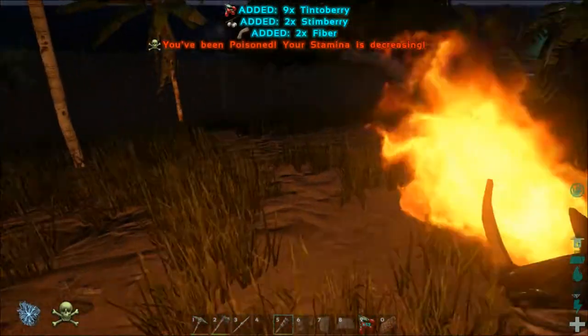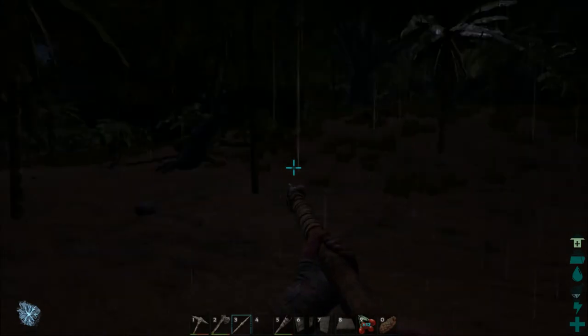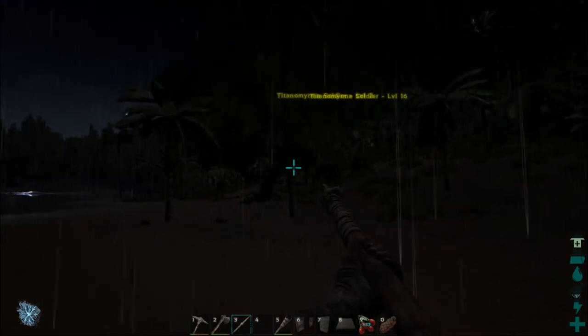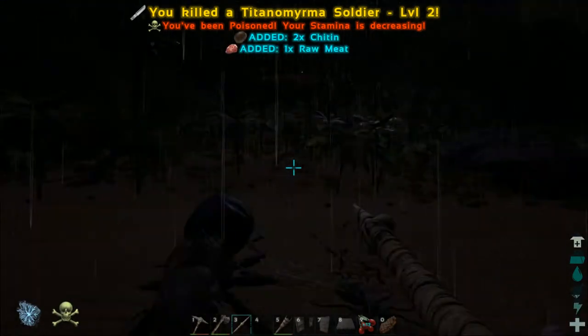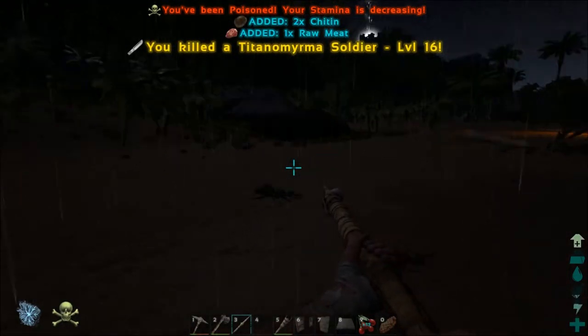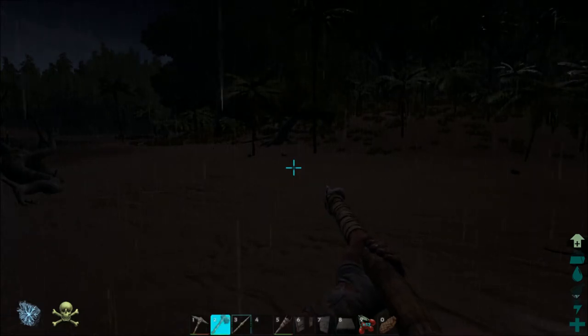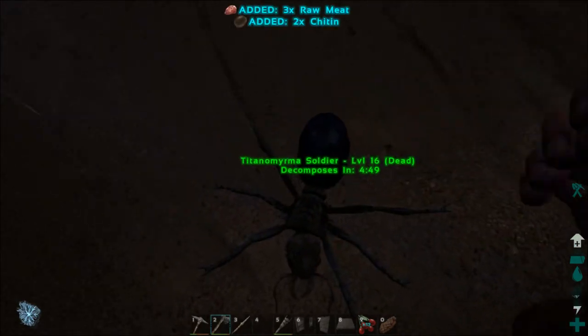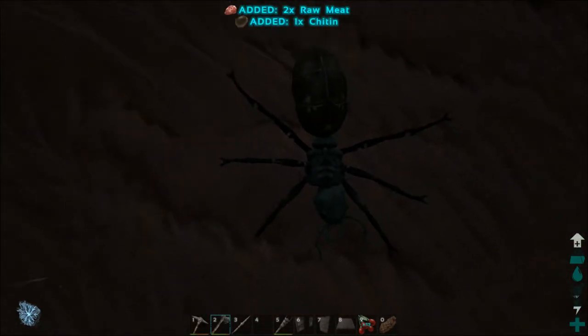Our guy is — oh, something is attacking us! What do we got here? Switch back to our spear — we have ants. A good technique for ants is to back away from them as you are poking them with the spear. We'll use our stone hatchet to gather from them: a little bit of raw meat and a little bit of chitin.